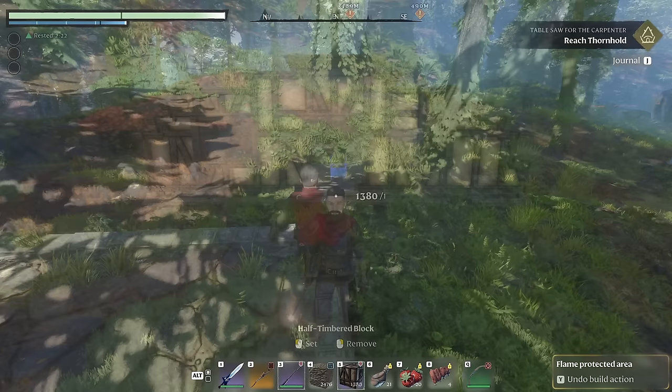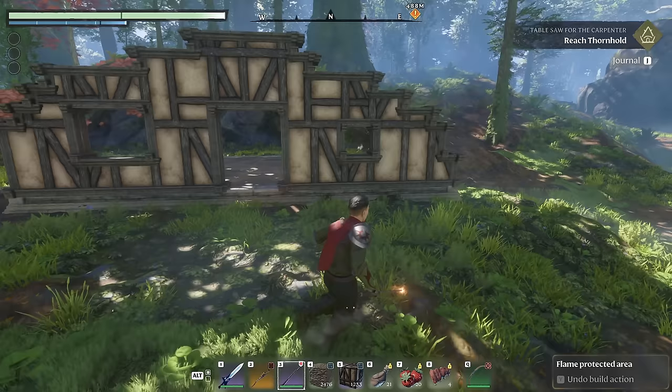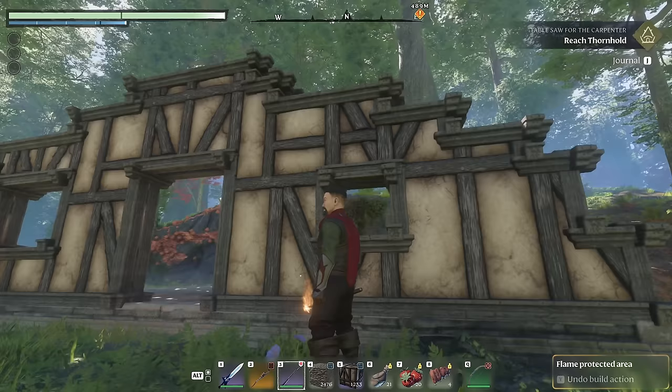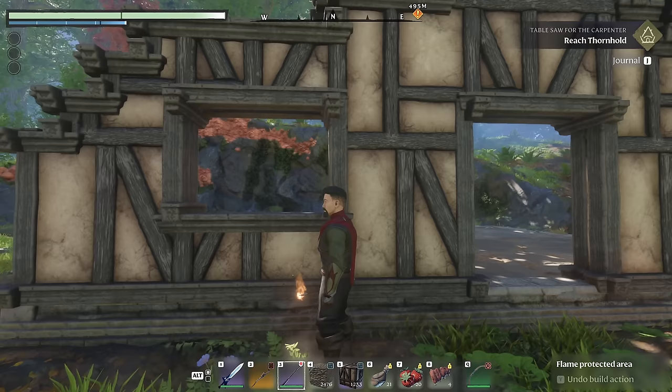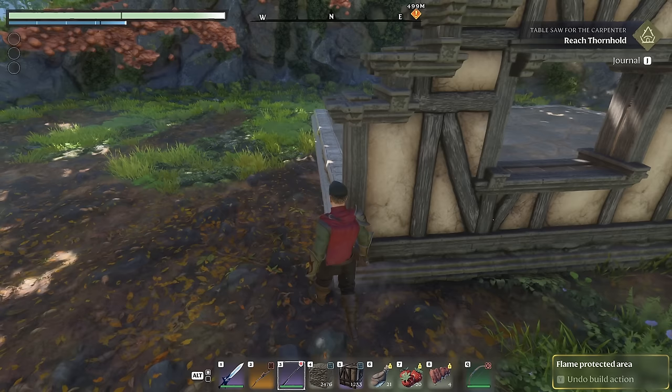I have the rough outline here of the front view of the larger hobbit house. You can pause the video if you'd like to copy it. Walking through it quickly: from the edge of the foundation to the edge of the window is six blocks, then a little window two blocks up from the bottom with a 2x2 cutout. Between the window edge and the door edge is four blocks, then four blocks wide by five blocks high for the door opening, another four blocks to the edge of the next window, which is three blocks high by four blocks wide, up two from the bottom, then another four blocks to the other edge of the foundation.